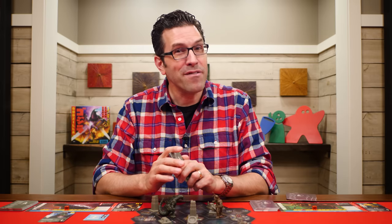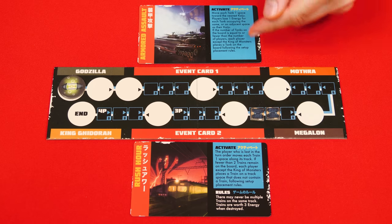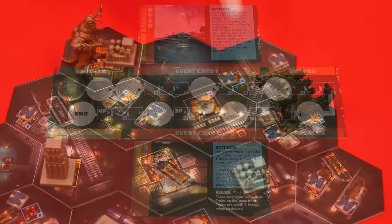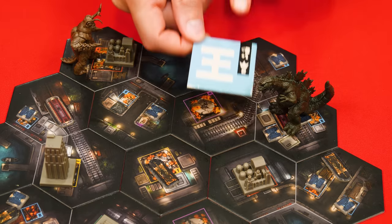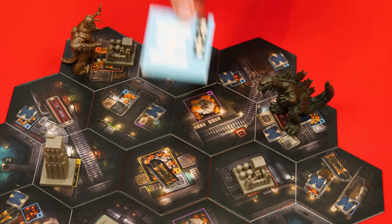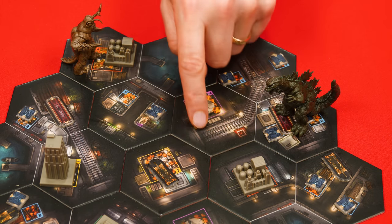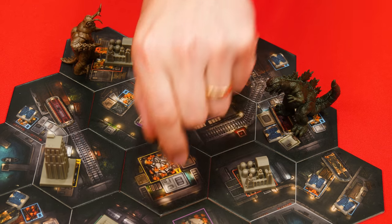Then it's time for the event phase. You activate both event cards in order, resolving the top one fully before going to the bottom one. The effects are described on the cards, but some may require moving vehicles toward the nearest kaiju. If two or more kaiju are equally close to a moving vehicle, it moves toward the King of the Monsters. After the target is picked, if the vehicle could finish in more than one place, the player who is last in the current turn order decides where it goes.